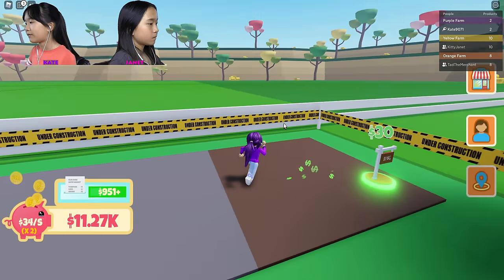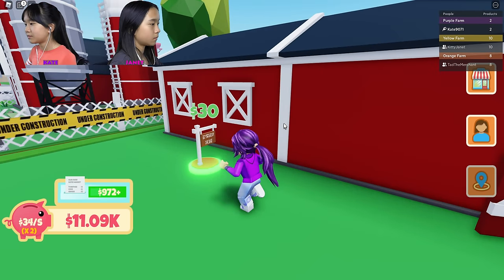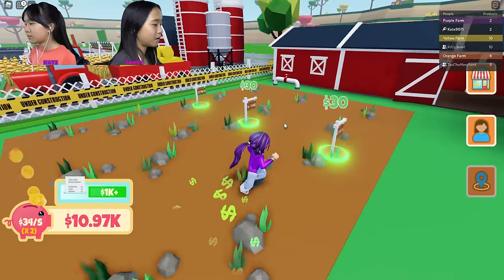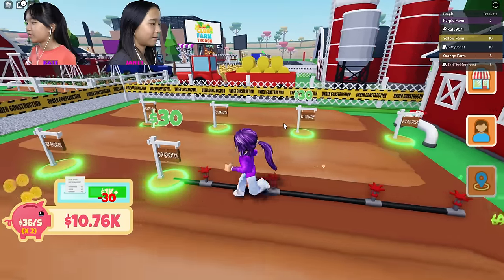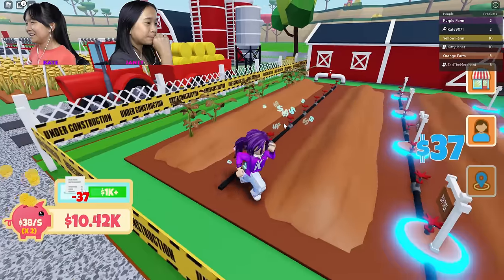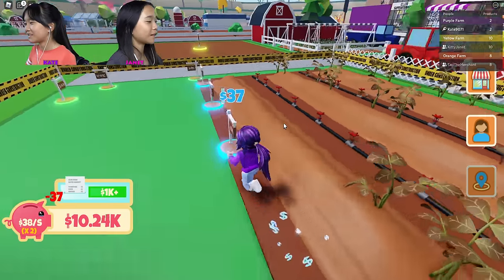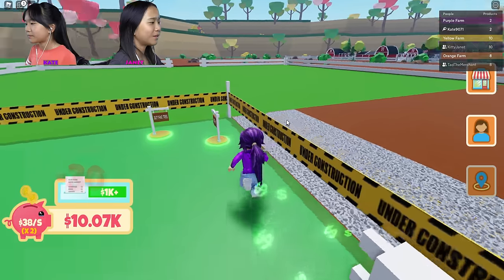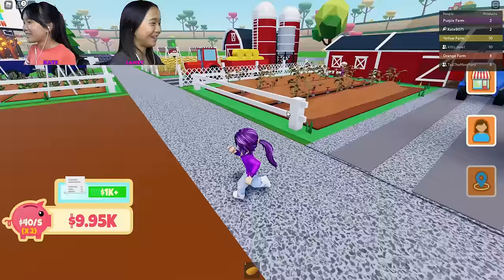Buying everything — looks like I'm doing the barn area first. I got my potatoes. Tad said he's gonna start walking over to the shop like every two plots he buys, so he doesn't have to walk back. That's smart. These are potatoes — they look like this. I thought they stick out from the ground and the potato is underground. But there's no potatoes on the leaves.